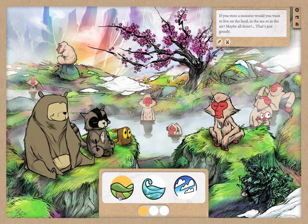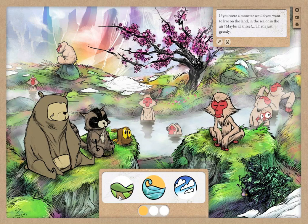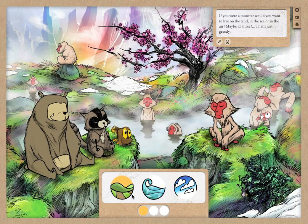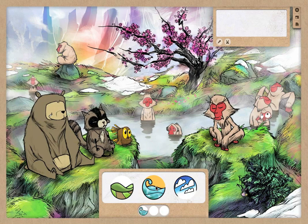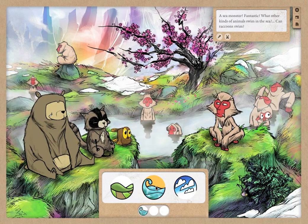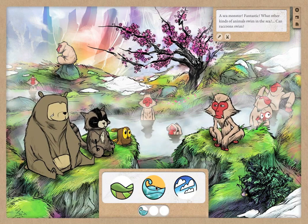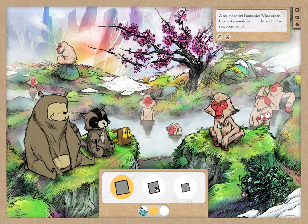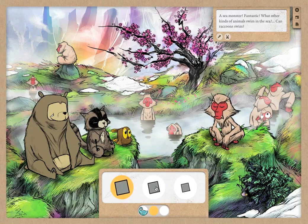Let your child choose the kind of monster they want to be by selecting one of the three options. They can use the mouse or the space bar, whichever is easier. In the sea! Okay, very good. Now what size do you want to pretend to be? Big, medium or small?